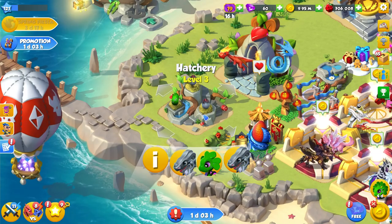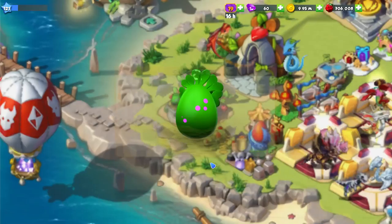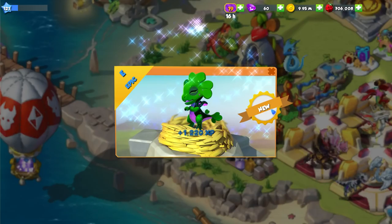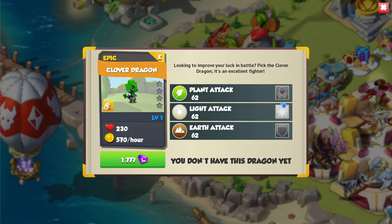Hello! Here's another new dragon hatching time in DML. Feels like all we've been doing recently is hatching new stuff, but I am not against that. This is the Clover Dragon, which is the current dragon of the week. We got pretty lucky and managed to get him decently quick, so we'll go ahead and hatch this guy — another epic dragon to add to our collection.